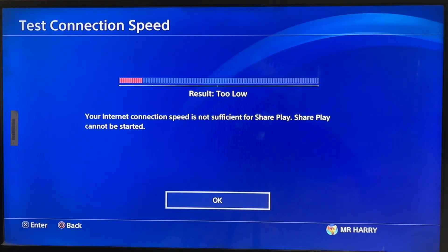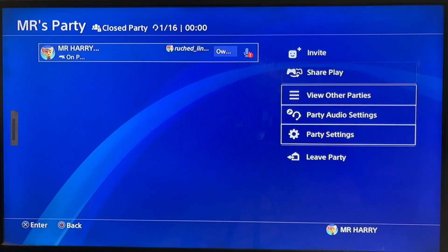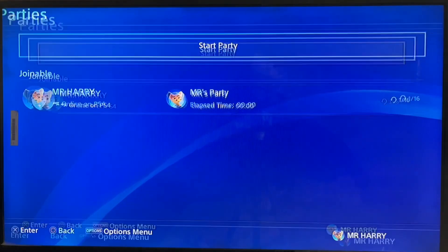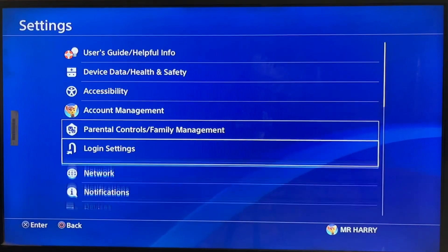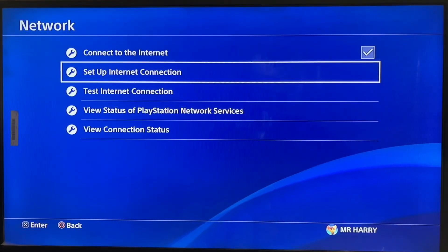The internet connection speed is not sufficient for Share Play, and Share Play timed out. So just go back, leave the party, and go to the Network settings. Here we are at the Network. Go back to Settings, then go to the login settings and the network — check the Network, then view PlayStation Network services.